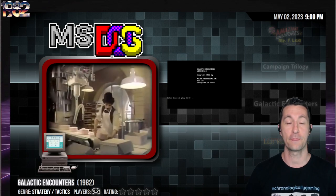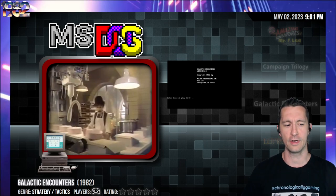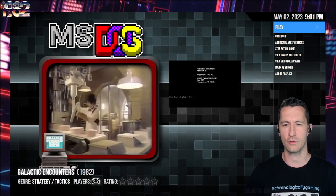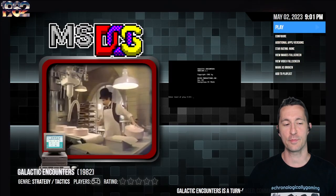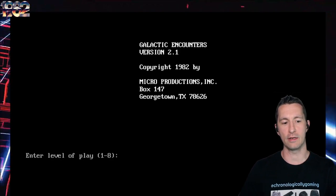Our next game is Galactic Encounters for the IBM PC, MS-DOS, PC boot, or IBM compatible. Galactic Encounters is another Star Trek variant but has a few twists. This one has no box and we have no other artwork we can check out, but we do have the game. Let's boot up and play Galactic Encounters, released at the end of February. This is by Micro Productions Incorporated.